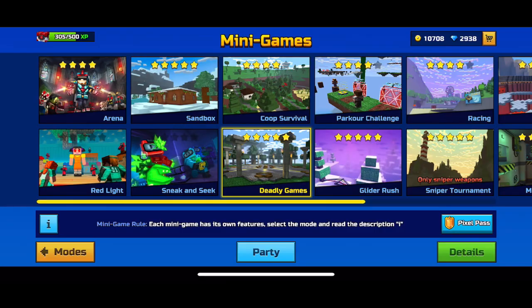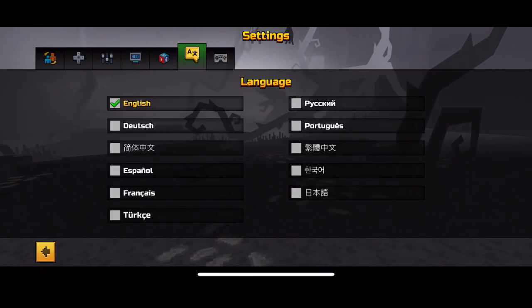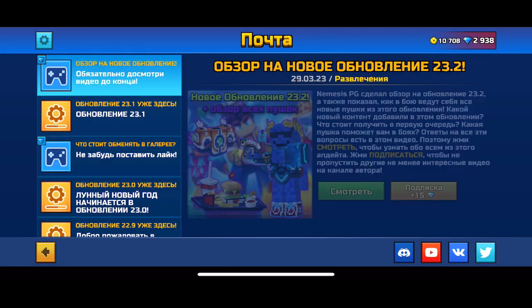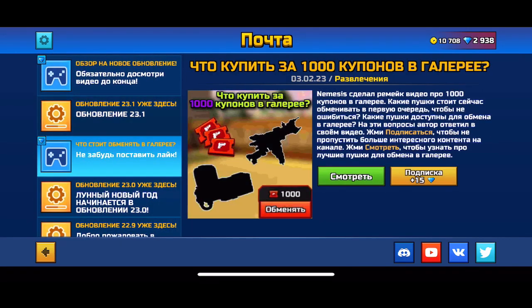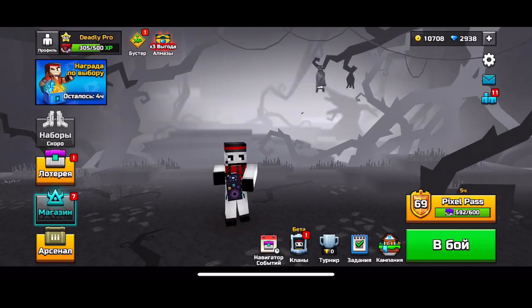But other than that, everything else is good. Here's actually a real way on how you can get free gems: go to the language stand and click on Russian, and then you can see you can get 30 gems just from this. It's free. I haven't done it yet, but I highly recommend you guys to go do it because it's free 30 gems. You can never say no to free gems.